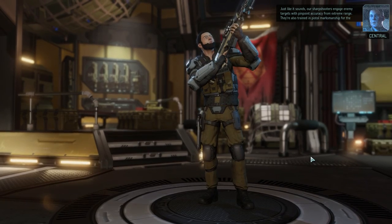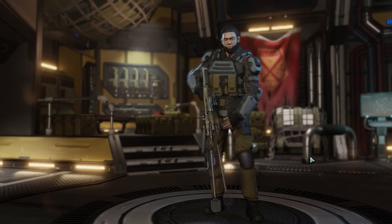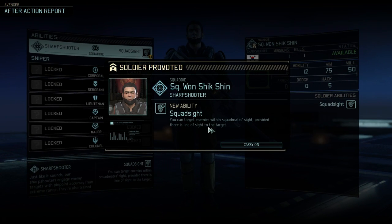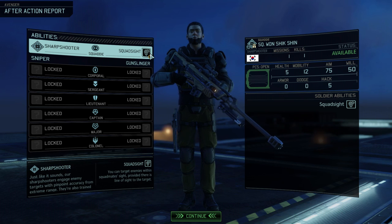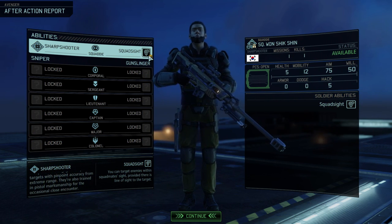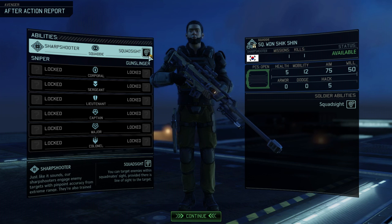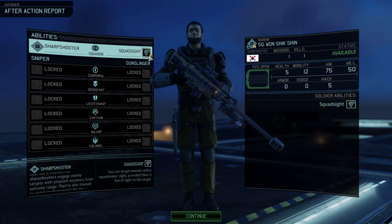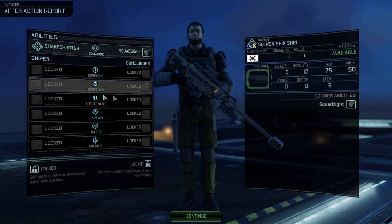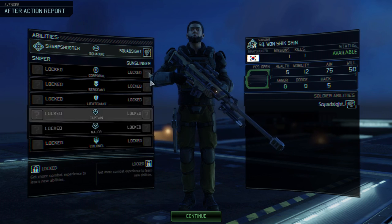Here we have our sharpshooter - sharpshooters engage enemy targets with pinpoint accuracy from extreme range and are also trained in pistol marksmanship for the occasional close encounter. He's got squad sight as the first ability, so they did take something from Long War after all. But it's been nerfed in this game - the major change is squad sight still lets someone see for you, but if you're too far away the aim chance actually degrades, so you can't have them on the other side of the map taking shots.